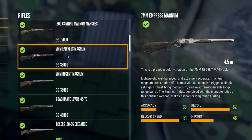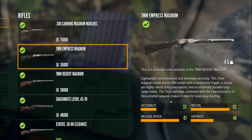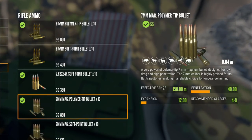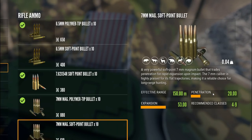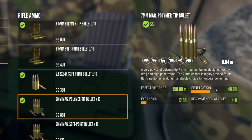Right now I have the Empress Magnum and the Regent Magnum variants. For the stats, it has an accuracy of 33, a recoil of 82, a reload speed of 81, and a hip shot of 48. The polymer tips have an effective range of 150 meters, penetration of 40, expansion of 12, and are good for classes 4 to 9. With the soft points, you're only getting 20 for penetration but a whopping 53 for expansion. I do prefer the polymer tips.